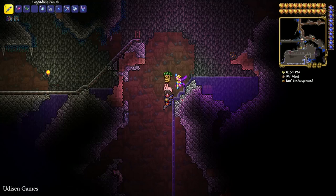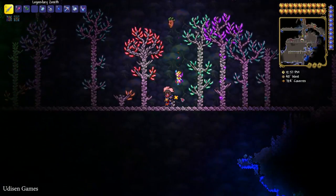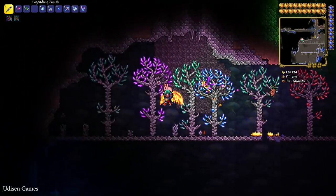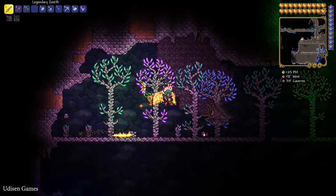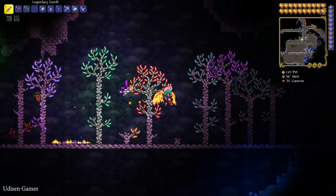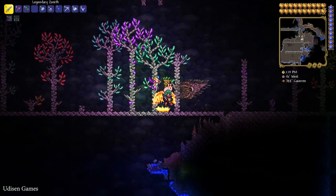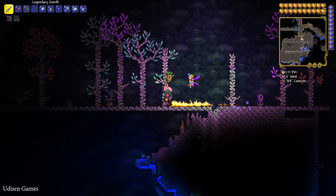Another option is to find the crystal tree, which has a distinctive design. These trees can only grow in the underground layers. This tree comes in different colors, and depending on the color you can get different types of materials. You may find a diamond tree down here.